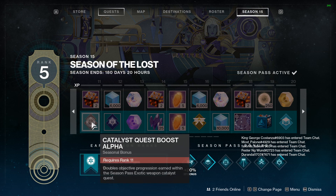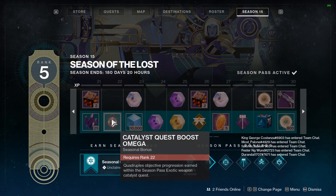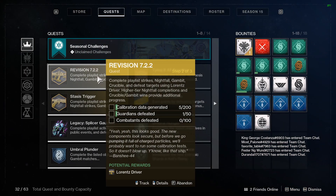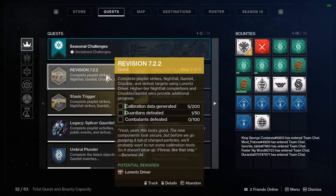Then at level 22 we get the last boost, which quadruples objective progression earned within the Season Pass exotic weapon quest. That would bring it from two all the way up to four. So you get a base of four, and then for the average player or solo players, that's probably going to be what you get. If you do win a Gambit or Crucible match, it will give you slightly higher progression — I think it gives five. And if you do higher level Nightfall completions, for somebody trying to grind this out, that would probably be the most effective way. But for that, you need a team since you can't really matchmake.